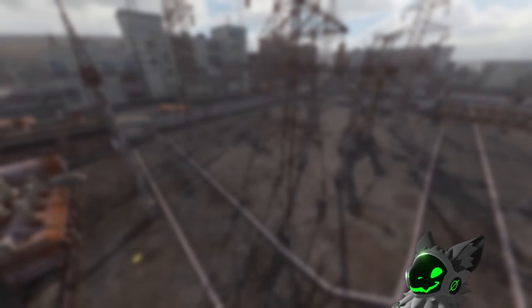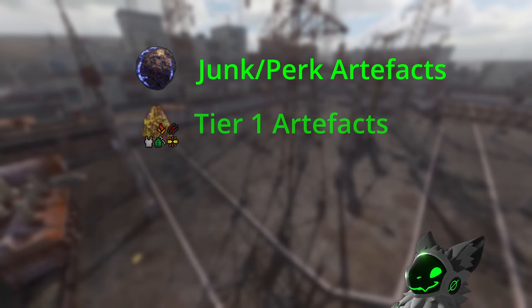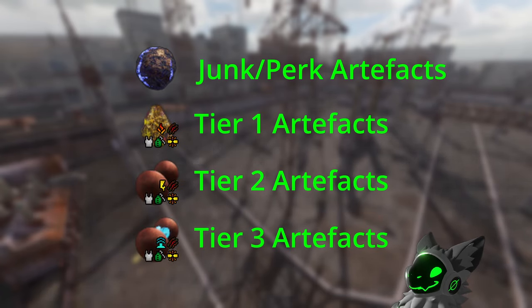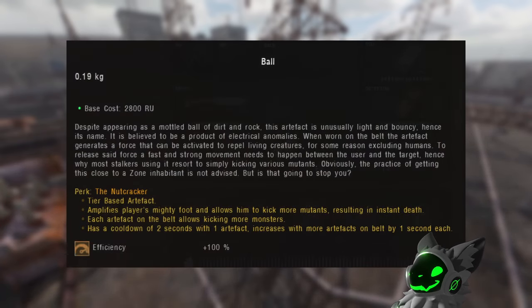There are four tiers of artifacts that I label as junk or perk artifacts, tier 1, tier 2, and tier 3 artifacts. You can tell what tier an artifact is by the type of radiation that it emits. Junk or perk artifacts do not emit any radiation, making them safe to store in your inventory. You can also tell, as these artifacts won't have specific buffs, but will have a perk, which will be shown in the description.